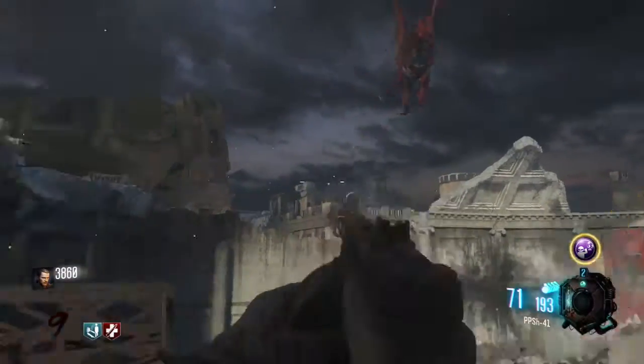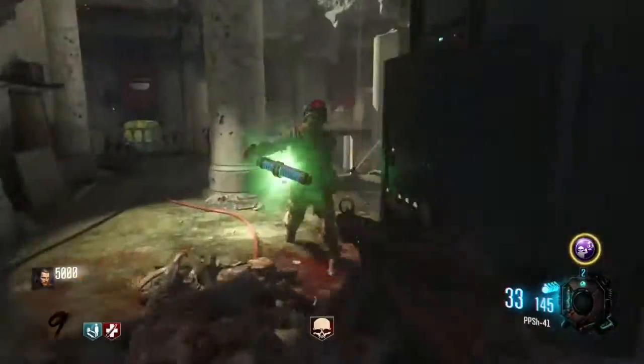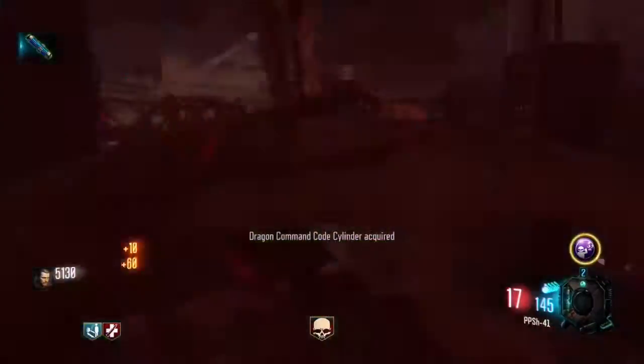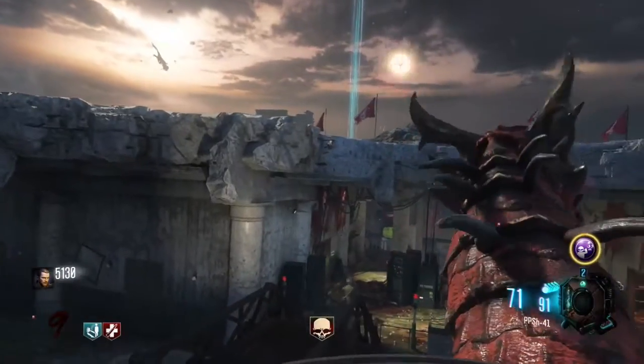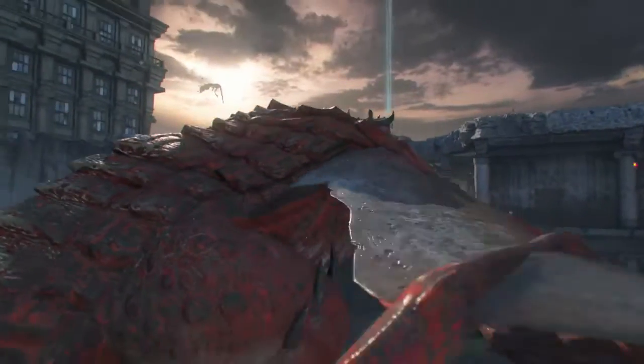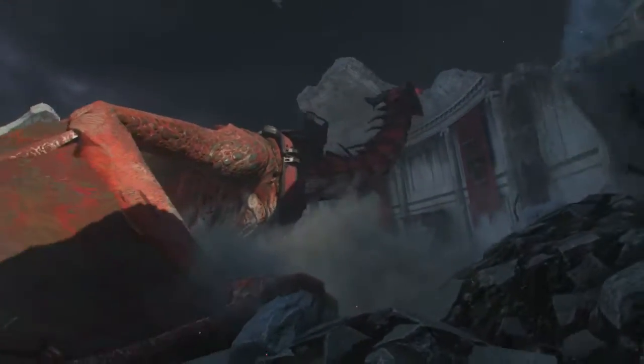Wait here — here he comes. You will be able to be attacked by zombies while you are up here, so just be careful, unlike me. Go over, hold square to ride it. Now we are off to pack a punch. We will do a little cutscene, pretty dope. It flies you all the way over across the map.